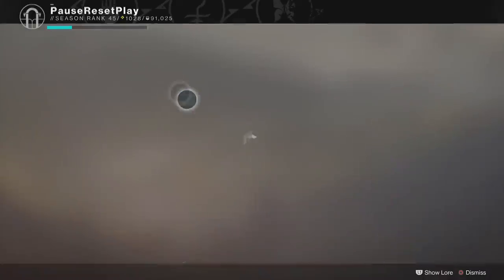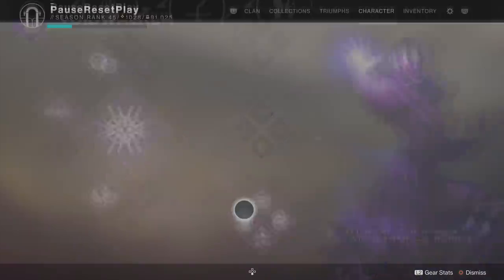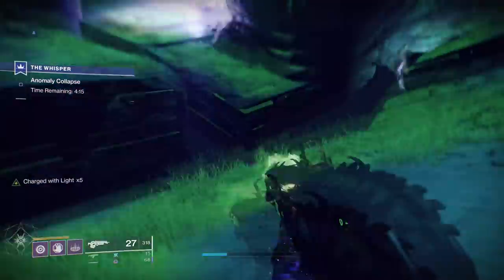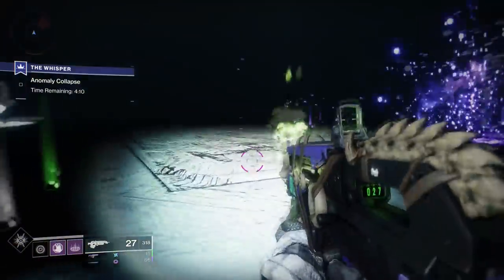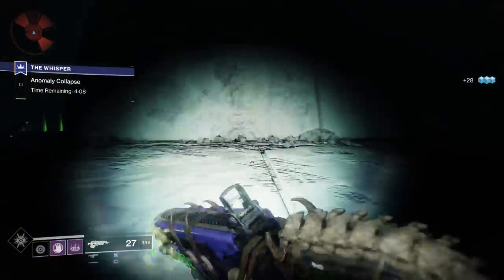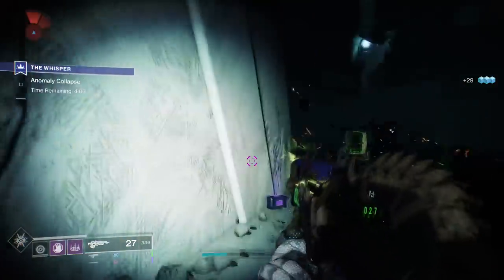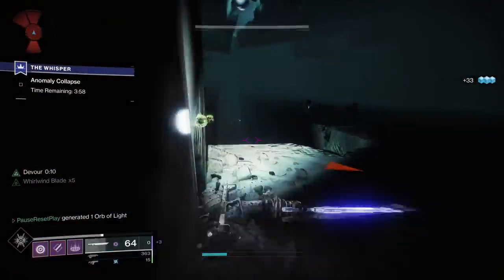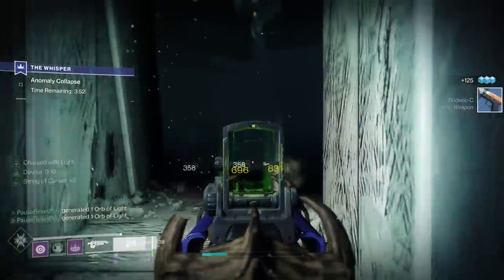I'm using the bottom tree for Voidwalker so I can use the Devour perk, which helps get back the last bit of my grenade a little bit faster. Here we are in the Whisper mission — I'll throw off my Nova Bomb, drop down, and throw my grenade right away. It gave me back almost half my super. Now it becomes how fast I can get the next piece using Bad Juju, the sword, and Devour. With Devour active, kills are filling up my grenade really fast, which is exactly what I need.